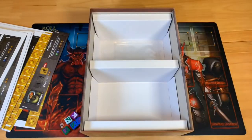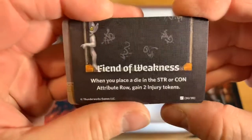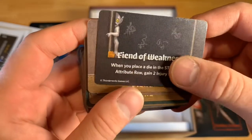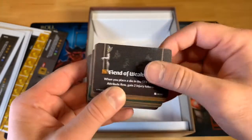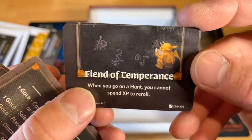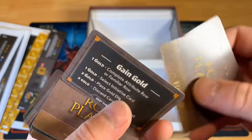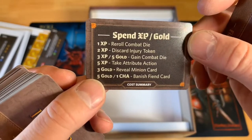Here's a Fiend card — these are the smaller cards. It's a Fiend of Weakness: when you place a die in the Strength or Constitution attribute, gain two injury tokens. Each injury is negative one to your combat roll. So Fiends are detriments you don't want. Another one says: when you go on the hunt, you cannot spend XP to reroll. There's also a player reference card covering how to gain gold and spend XP or gold during the game.